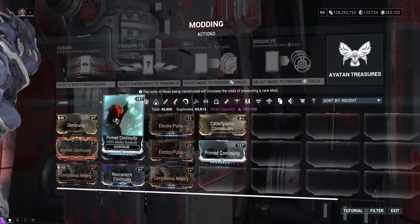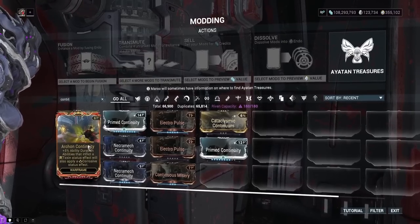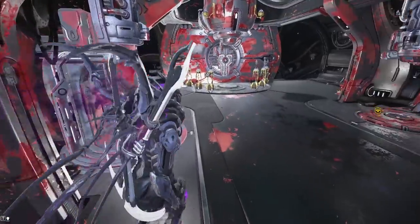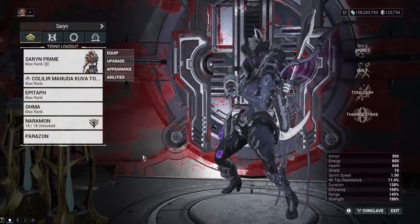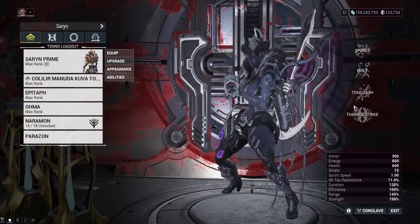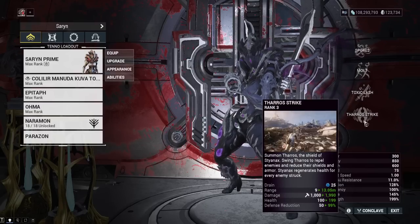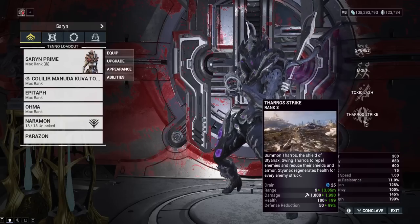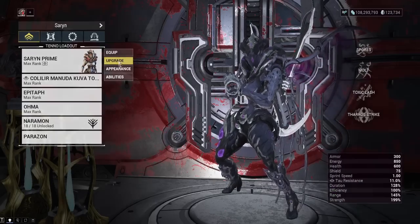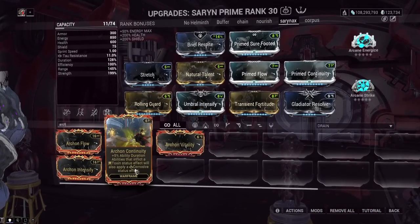It's 2 more mod drain than Prime Continuity, the same amount of duration, and a completely useless passive that only works on like Grendel and Lavos. It's not like Grendel and Lavos are having any problems. Corrosive procs cannot remove any armor fully — that was something that was changed in Warframe Revised in like 2020 or 2021. Corrosive procs are like nothing. They should change Archon Continuity. That should be something that's actually useful, because what it is right now is not useful to anyone.